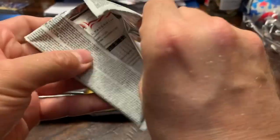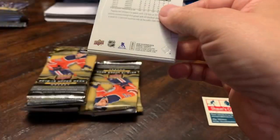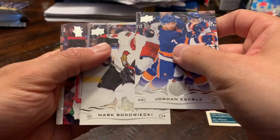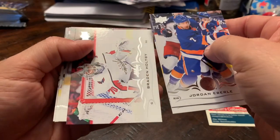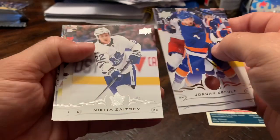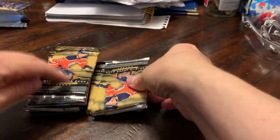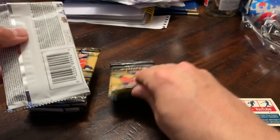Pack number three: Jordan Eberle, Mark Borowiecki, Brayden Holtby, Nikita Zaitsev. Yeah, we got an all base pack right here.